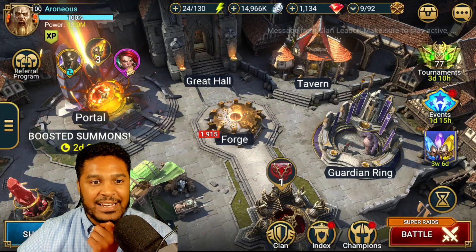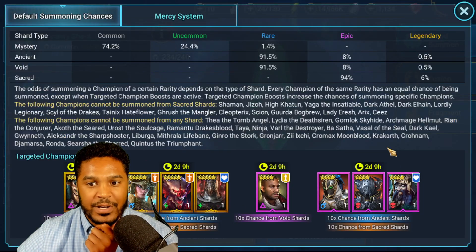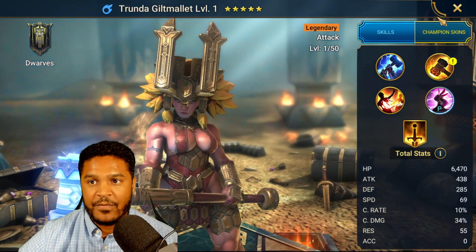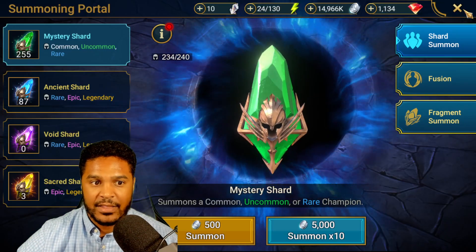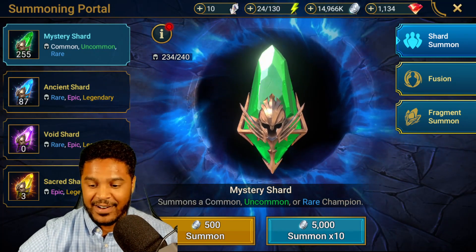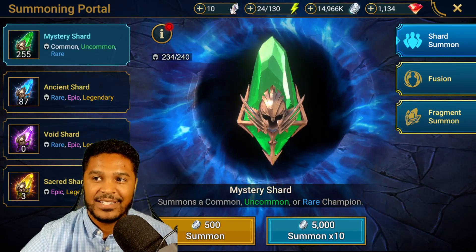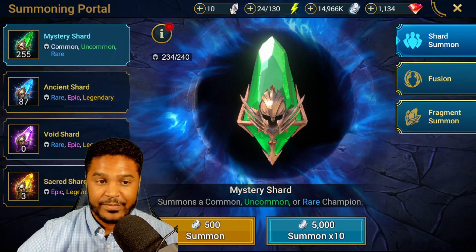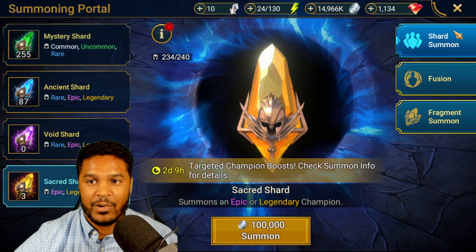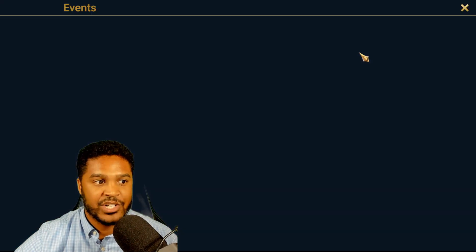I probably still wouldn't build Boragar with 100% crit rate, but he is a new champion for me. I'm just very surprised that's what I got and it wasn't a 10x legendary. I never hit 10x legendary champions - I usually always hit the epics. I was really hoping for Trunda. My mercy was 17 sacreds and now we're back down to zero.